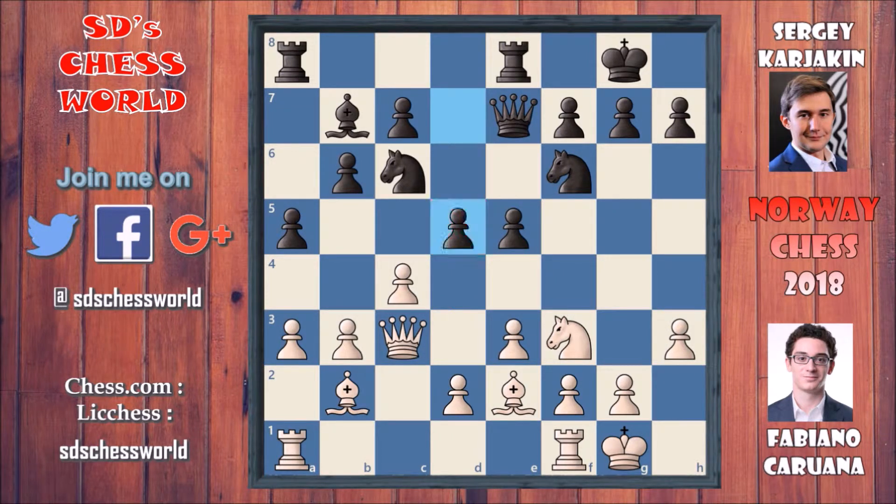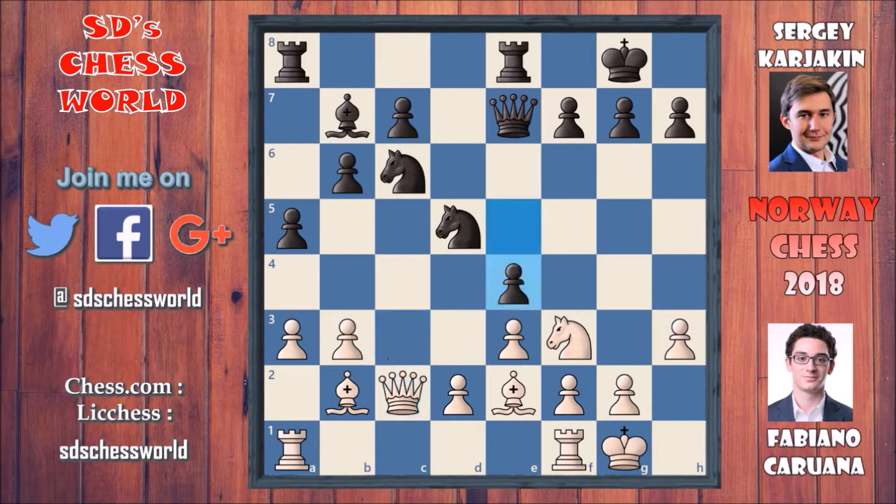Black has started the attack — this pawn must be captured. C captures on d5 and knight captures on d5, attacking on the queen. Queen has to move, so queen goes to c2. After that e4 was played, now attacking on the knight. The knight doesn't have a really good square to go — it could go to g5 but it goes for knight to h2, retreating. Queen to g5 was played.